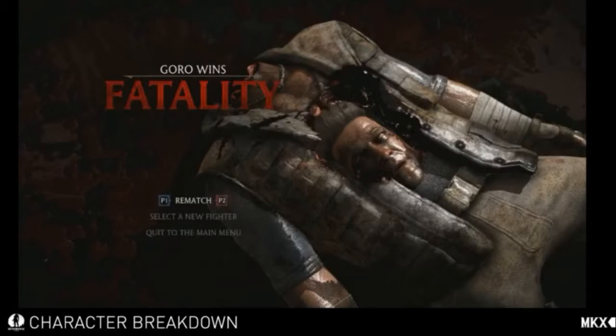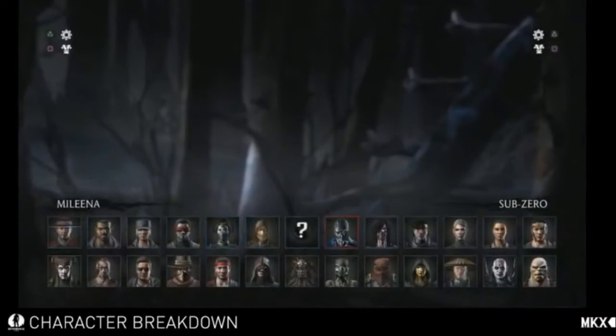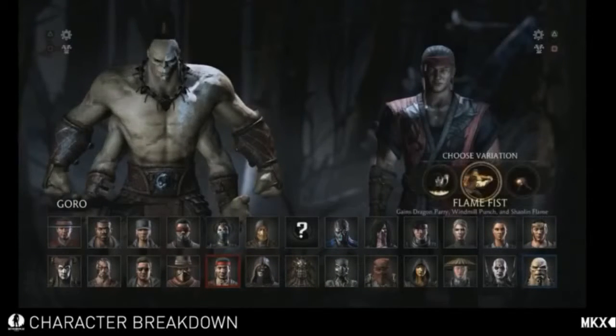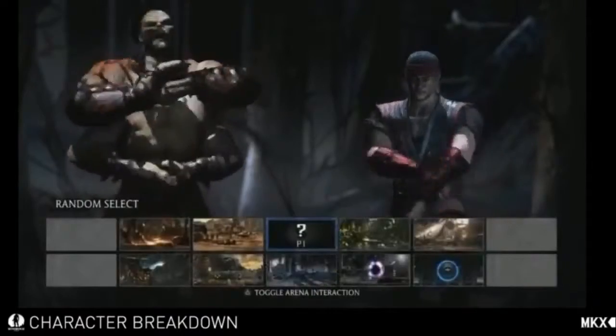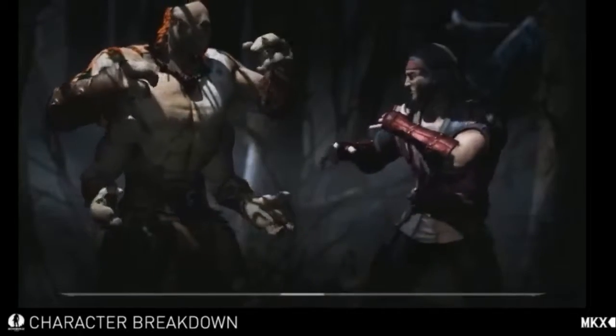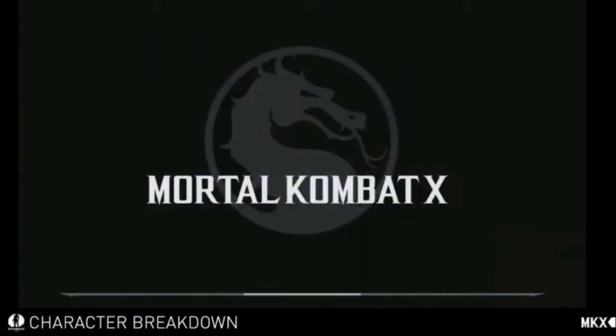We've talked about variations for a long time and how they work in the game. Just like if you love Goro but maybe the up-close game isn't your favorite part, we have a version for you: Tiger of Fury, which uses a lot of flame-based moves. Good call keeping it with the story. Are we still hashtagging punch walk? Yeah, we should be.